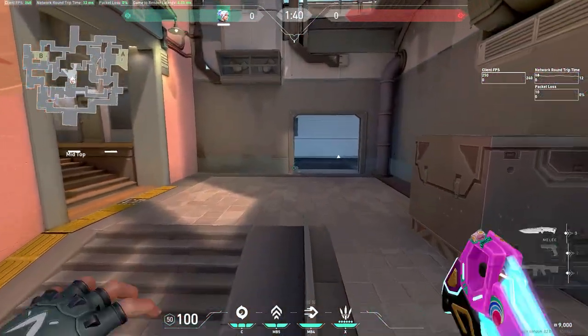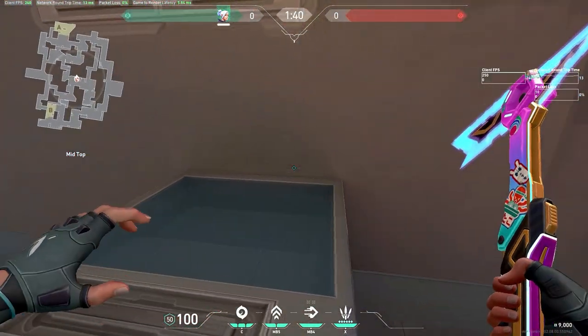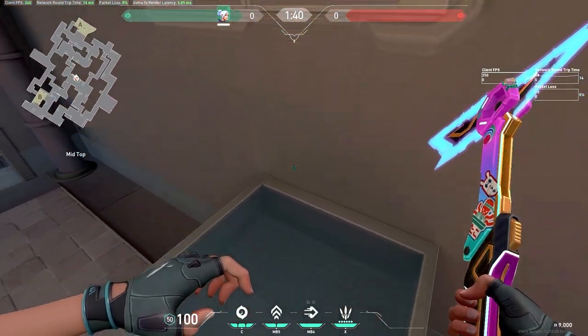This one needs a little bit of practice — you're not going to get it down right away. You just always want to remember to hold crouch and space, and then let go of crouch as you hit the box.